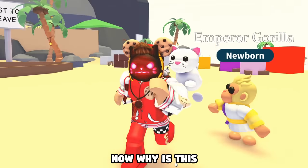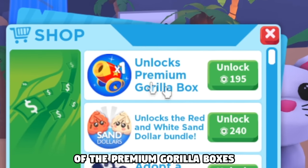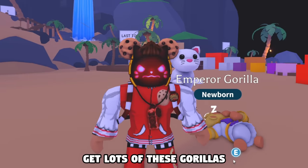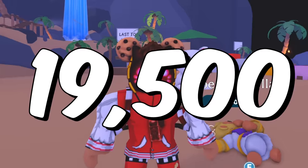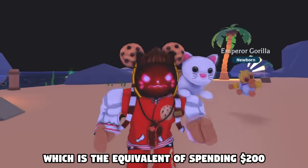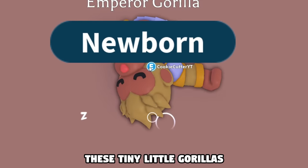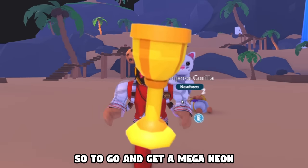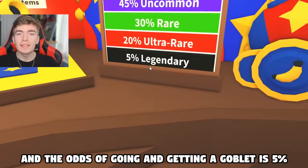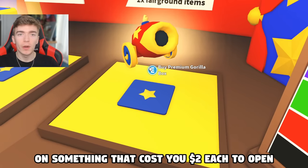Why is this glitch very annoying to me? Because I actually bought 100 of the Premium Gorilla Boxes in an attempt to get lots of these gorillas. That cost me 19,500 Robux, which is the equivalent of spending $200. $200 got me 3 of these tiny little gorillas. So to get a Mega Neon, you would need 48 of those goblets.